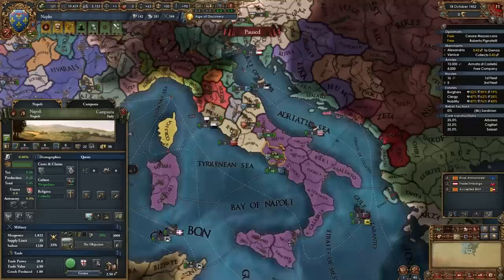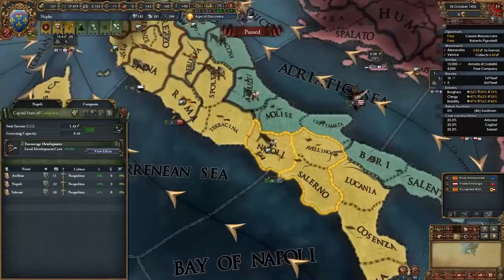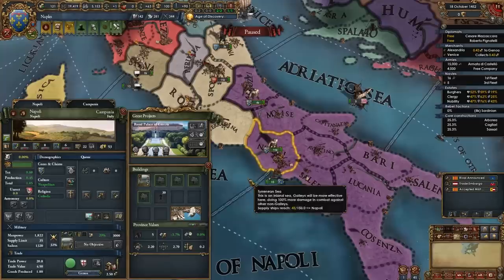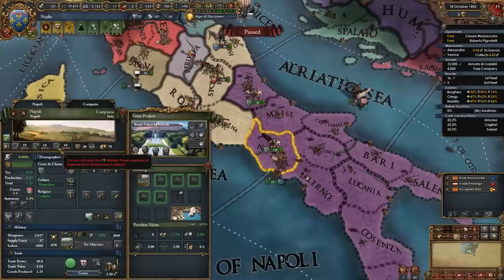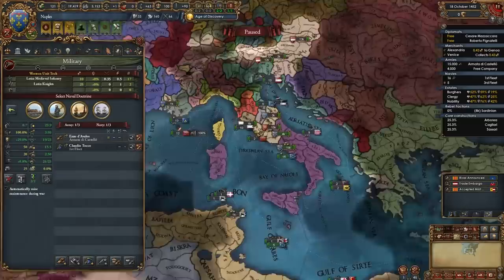Now that this war is over I will be allying France. Once the renaissance spawns — even if you spawned it yourself — and after you've taken tech 4 in every category, I do recommend activating the encouraged development state edict over in Naples. It is a level 2 center of trade and it's farmlands, so it's a pretty cheap province to dev. I recommend pushing Naples up to 30 development. This will help speed up the spawning of the renaissance and you will be able to tick off the age objective.